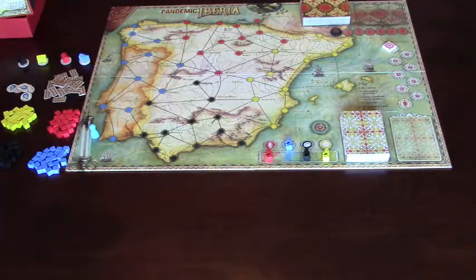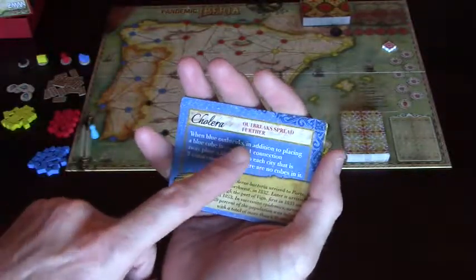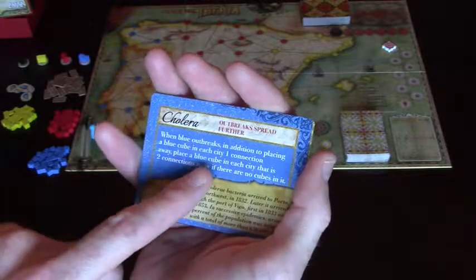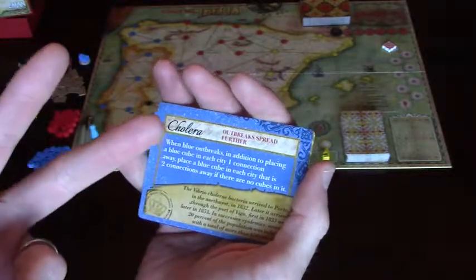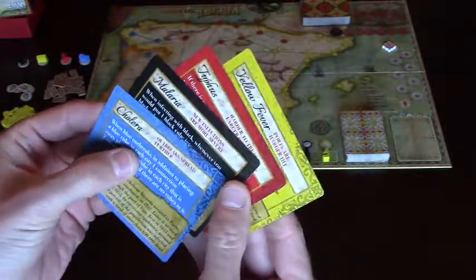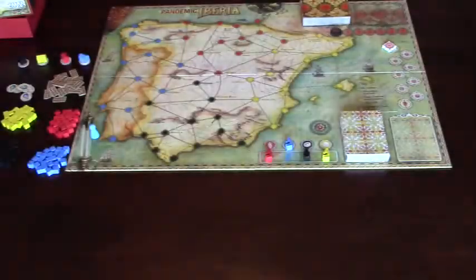They also included disease characteristics for difficulty. The blue is now named cholera. When blue outbreaks, in addition to placing a blue cube in one city connection away, place a blue cube in each city that is two connections away if there are no cubes on it. Each disease has different characteristics. You can play with it or without, but it's fun to put these out there and challenge yourself.